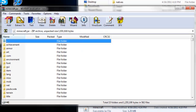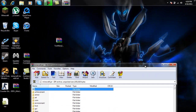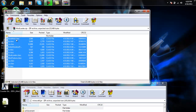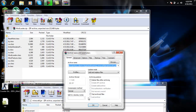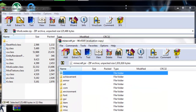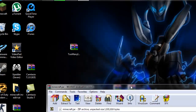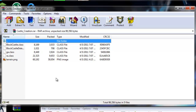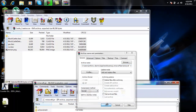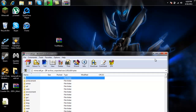Once you have this open, if you don't already have mod loader loaded in here, just open the mod loader file, highlight all those files, and drag them in there. Click OK. Then go to the castle creation folder, highlight all those files, drag them in here, and click OK. All those files are now in there, and you can start creating castles.